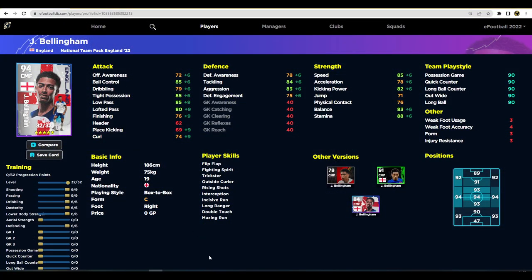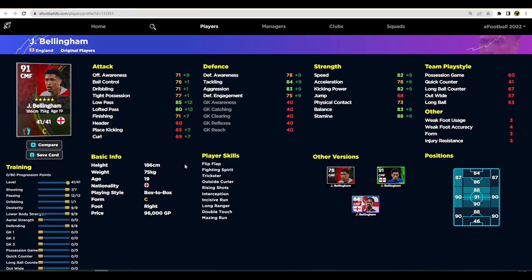Looking at Bellingham on eFootballDB, the England pack card is practically identical — 32 levels and you can train him however you want, potentially better than this POTW card. He doesn't have track back and has a different player skill selection though. His regular card is under 100,000 GP at CMF 41 levels, so there's a lot of training to do. The England card has identical defense stats and speed/acceleration to the POTW, with just slightly lower remaining stats.